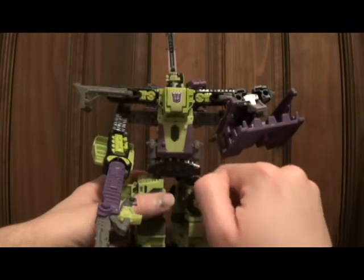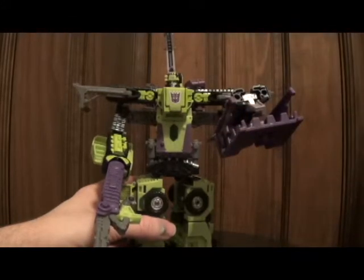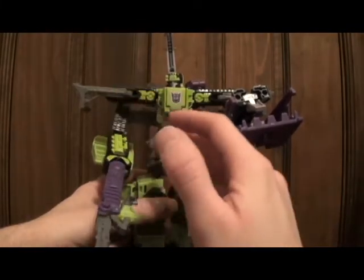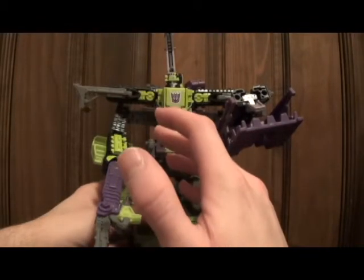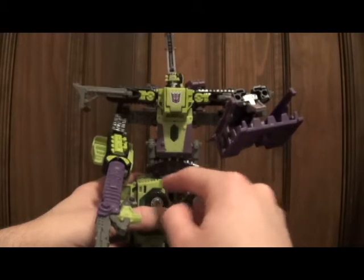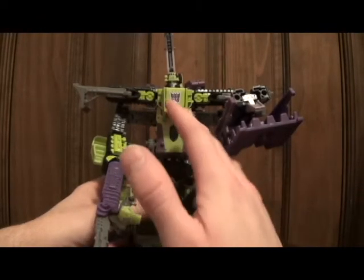In this configuration they look the best, because if you have either Hightower or Long Haul as the arms it does add more bulk, but his legs look misshapen. Because Scavenger is a different height in vehicle mode from the other leg, it's hard to make him stand up straight.